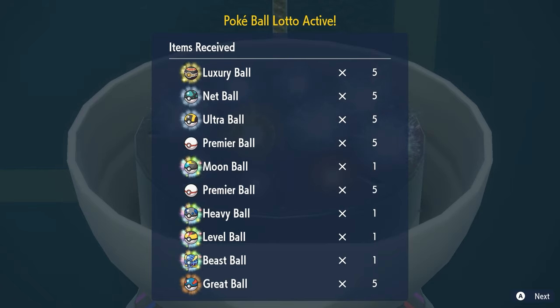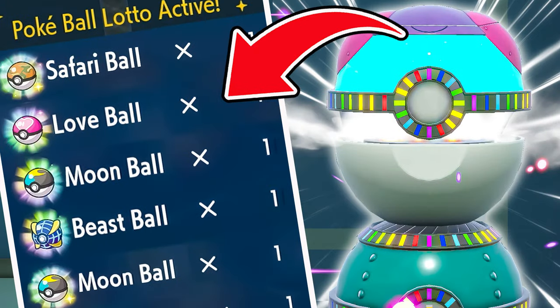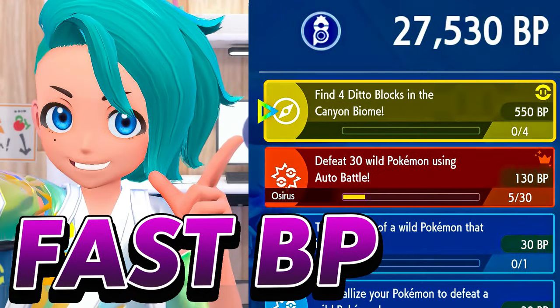We've covered a video all about the item printer on the channel already, so if you want a deeper dive I'll link it in the description and up in the right-hand corner. But in today's video we're specifically talking about how to quickly farm Pokemon materials, as they are one of the key criteria you'll need when using the item printer along with Blueberry Points — which we've also covered separately and linked in the description below.